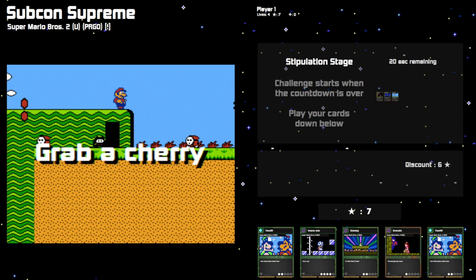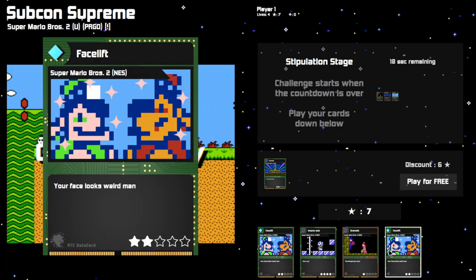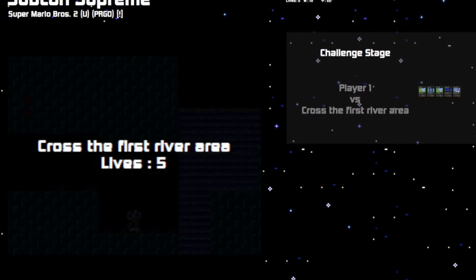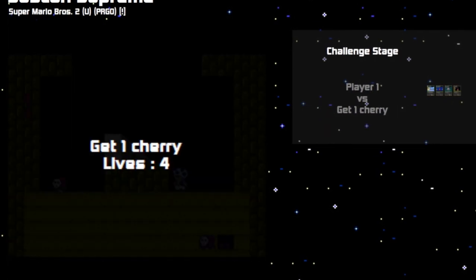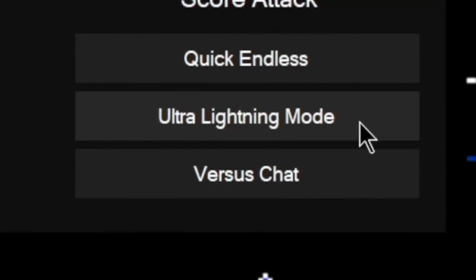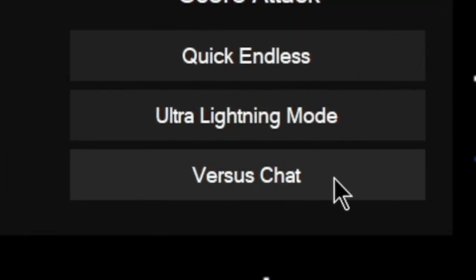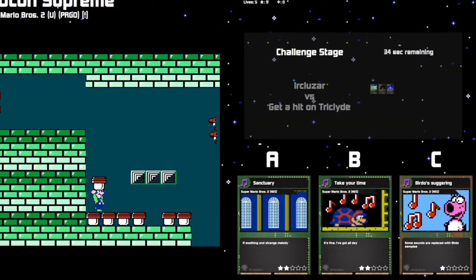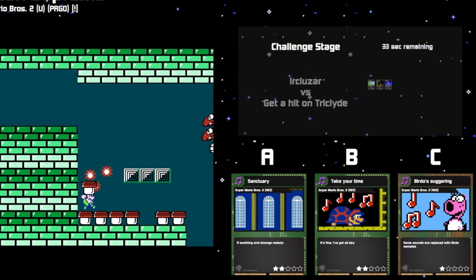If you want an even faster experience, try Ultra Lightning — you no longer get to choose the cards, they get drawn randomly. If you want to give that power to an online audience, try Versus Chat. You can connect the game to a Twitch channel chat and let the viewers decide which cards get played.